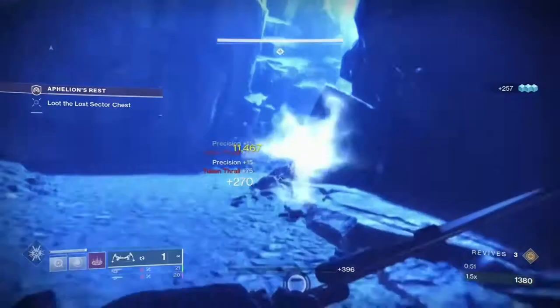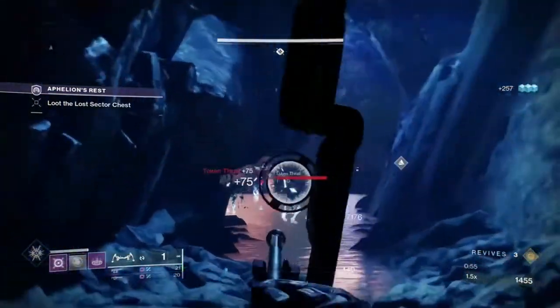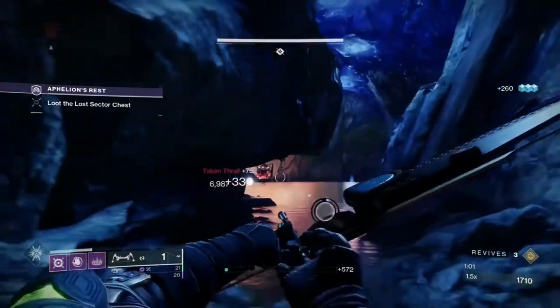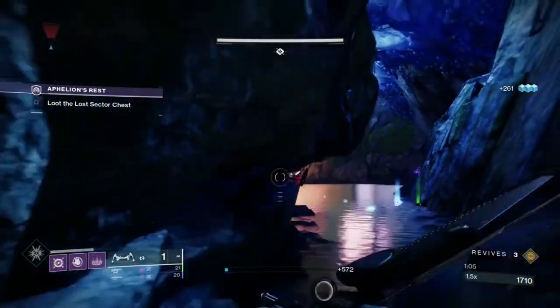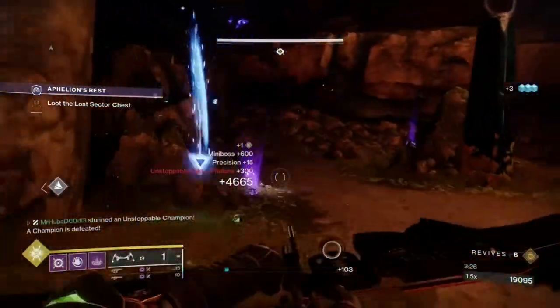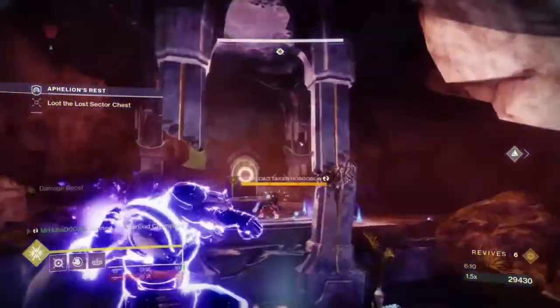As I mentioned before, you'll be facing enemies with Void Shields — specifically Taken Knights. You will also be facing Unstoppable Champions and Overload Champions, so make sure you have the right subclass, weapons, and mods to break their shields before you start, as your weapons and gear will become locked once you enter. I believe there are two Unstoppable Champions — one in the first room and one in the second — and two Overload Champions, one in the second room and one in the final boss room.